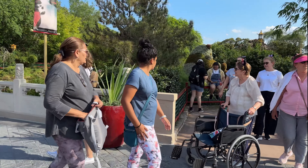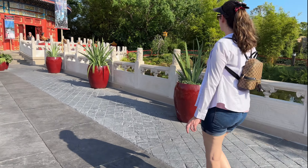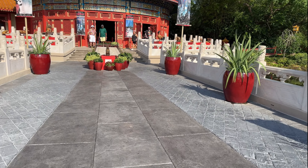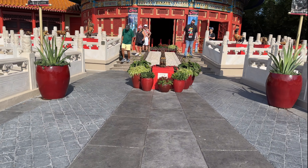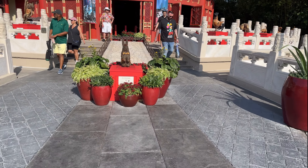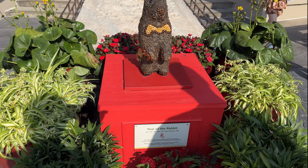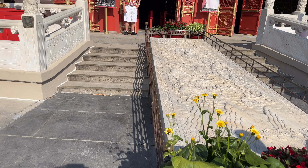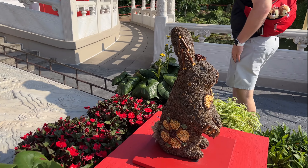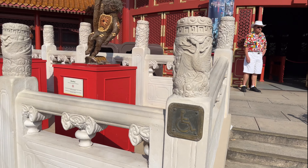We've got panda bears — gotta have panda topiaries! We have like a little rabbit thing — oh my gosh, that's so cool! Are these topiaries? No — this is new, I've not seen this before. I don't remember seeing this. These are little — they're made from like corn and beans and stuff. This is pretty neat.